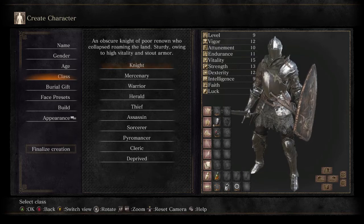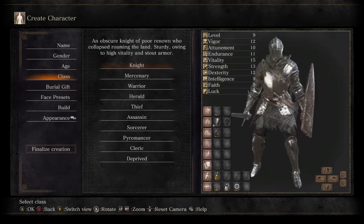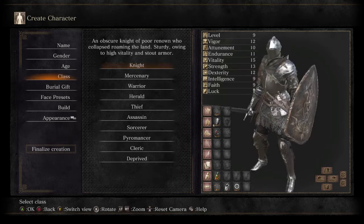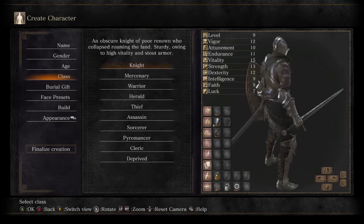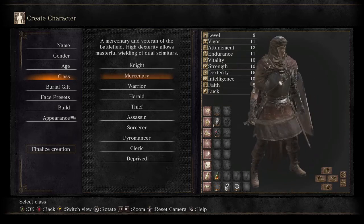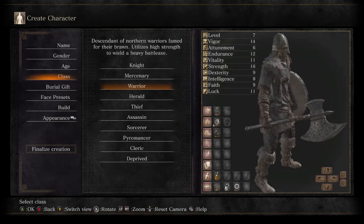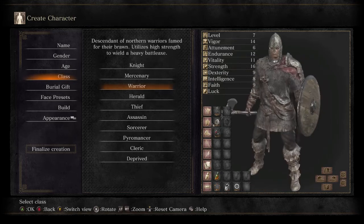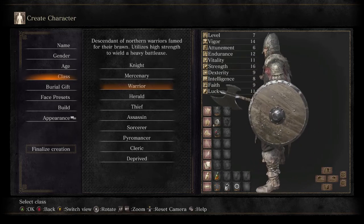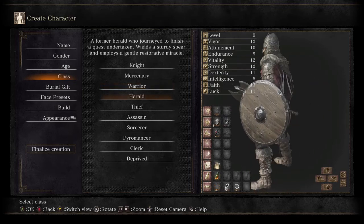When it comes to classes, Knight is probably the best beginner-friendly class because he essentially has the best shield, decent sword, and the best armor. There's Mercenary for those who want to be speedy and hack-and-slash, and Warrior for those who want to be pure strength and buff boys — and barbarian and cool looking.